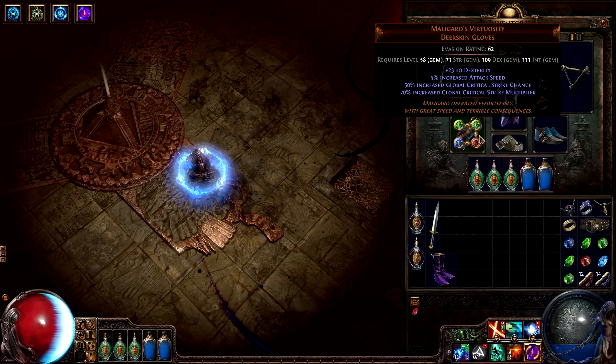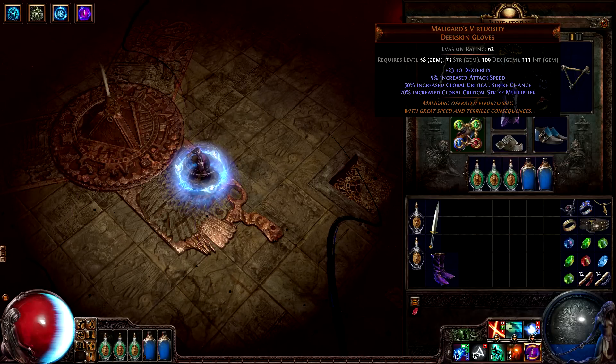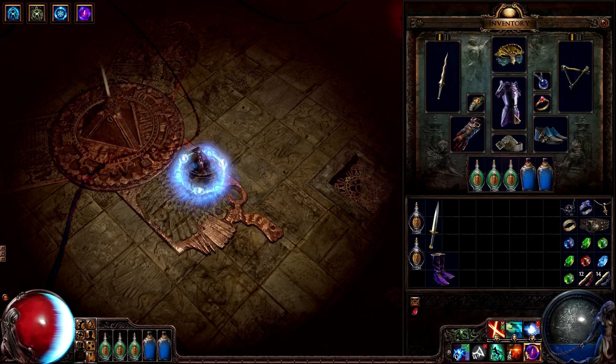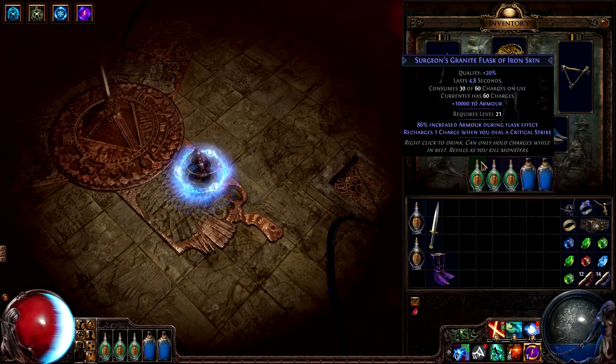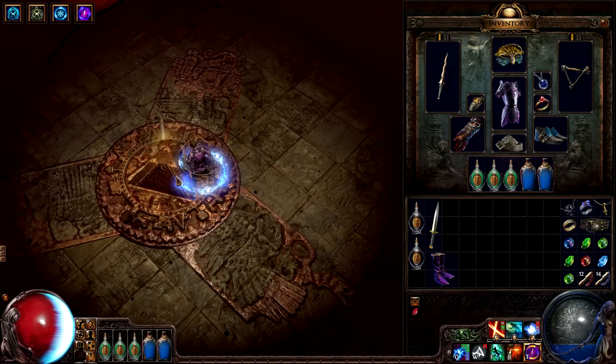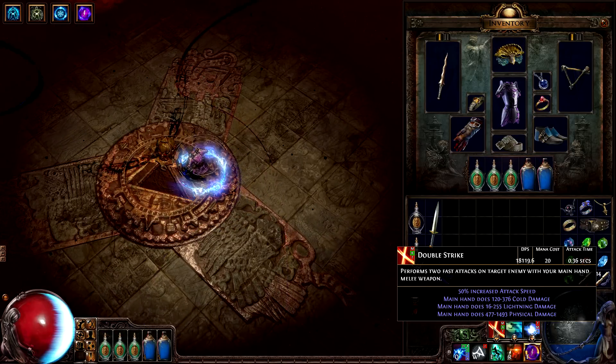His gloves are the unique Malagaro's Virtuosity, which grants a large bonus to critical strikes and their damage. His amulet also increases both of his crit values. His flasks are pretty awesome — each one has a surge suffix, so they regenerate a charge whenever he scores a critical strike. This synergizes really well with his Double Strike skill, because a critical Double Strike will regenerate two charges on all of his flasks.